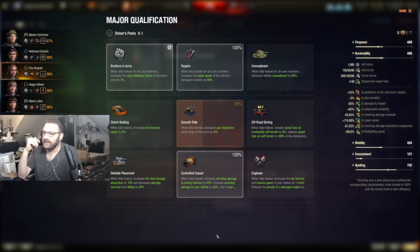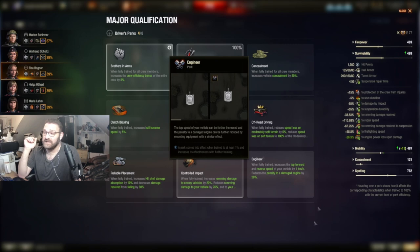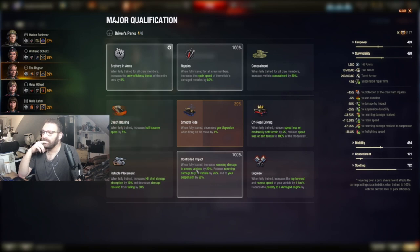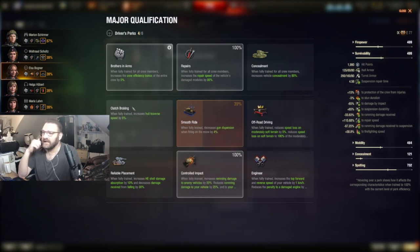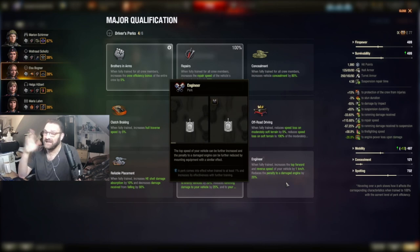I'm also looking at Engineer so that if my engine gets knocked out I can still get up to speed and pull back — you saw how fast she already pulls back. So the guarantee list is Brother in Arms, Repairs, Controlled Impact, Smooth Ride, then Clutch Braking or Off-Road Driving. Don't bother with Concealment or Reliable Placement on a heavy.